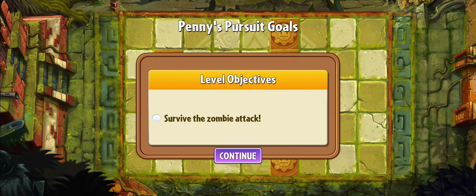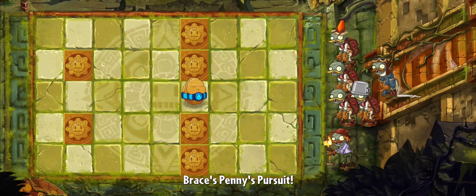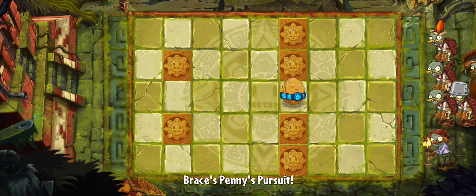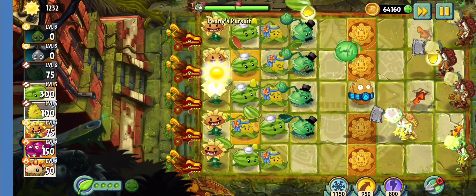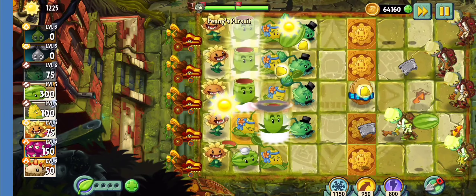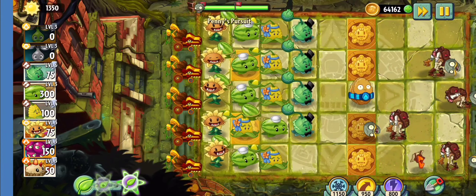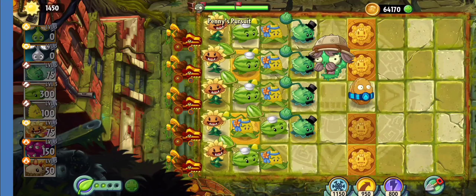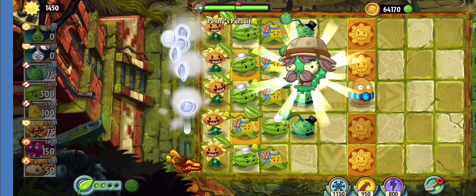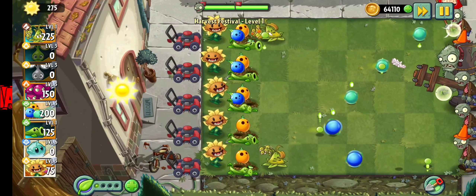If you did the process right, you should see a level like this. And all you have to do is beat this level — this level is very easy. Just beat it and you'll get PVine 100% free. And there we go, we beat the level. And there you have it guys, that is how you unlock PVine for free in Plants vs Zombies 2.